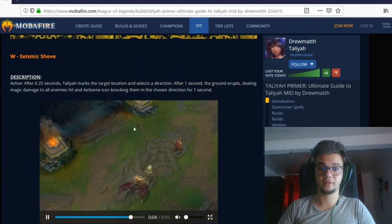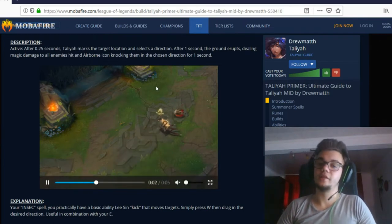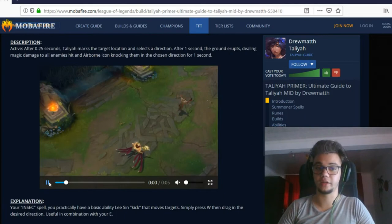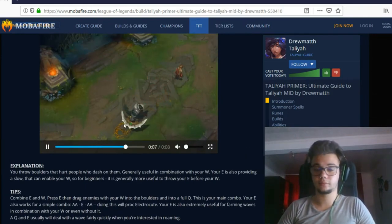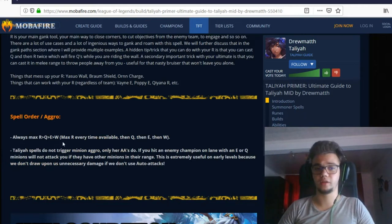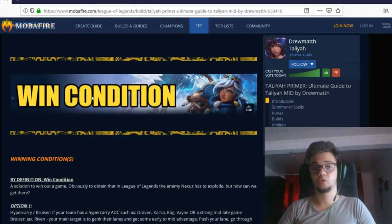W and E are two spells that are combined — you throw someone onto rocks and damage them with the dash through your rocks. Practice this combo in the Practice Tool with two or three dummies as much as you can. This is the most important — and really the only — combo for Taliyah. If you miss it you do nothing. Press W twice to cast your ult, once to just throw the wall. Max your ultimate first, then Q, then E, then W. Importantly, your spells do not generate minion aggro, so you can Q the enemy freely, but auto-attacking will trigger minion aggro.